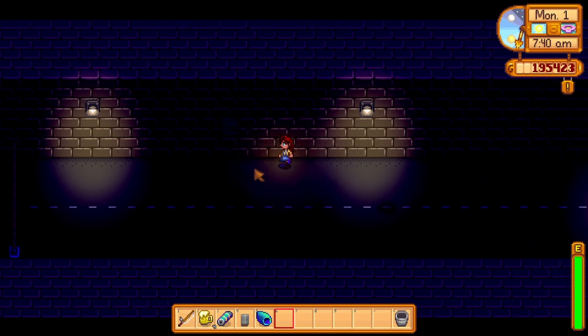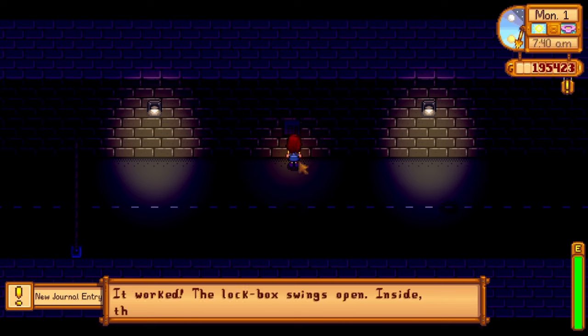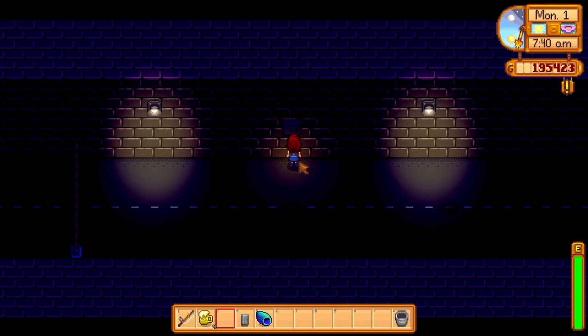You will need them for iridium sprinklers. Once you have a free battery pack, you need to take it to this tunnel past the bus. There's a fuse box with a missing battery. Just place the new battery in and you will receive a note from Mr. Kui giving you your next task.